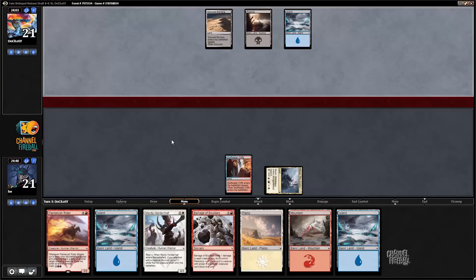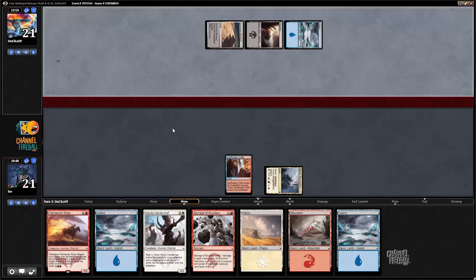Looks like black-white here. No, Esper. Classic combination. I've drafted Esper a few times, so, well, I'm not dissing it.